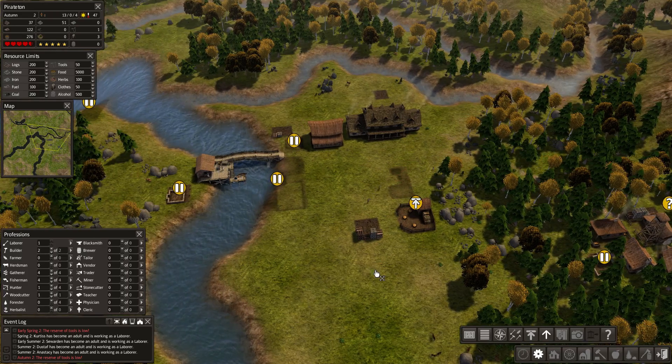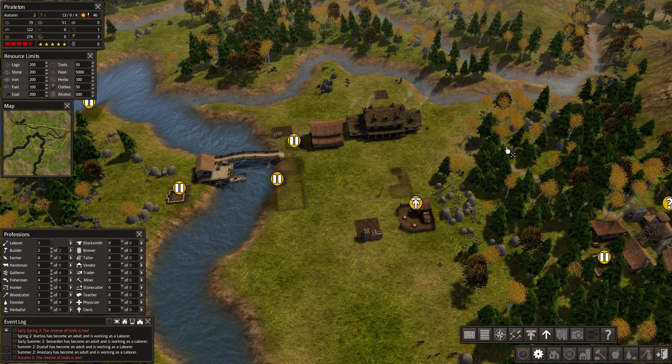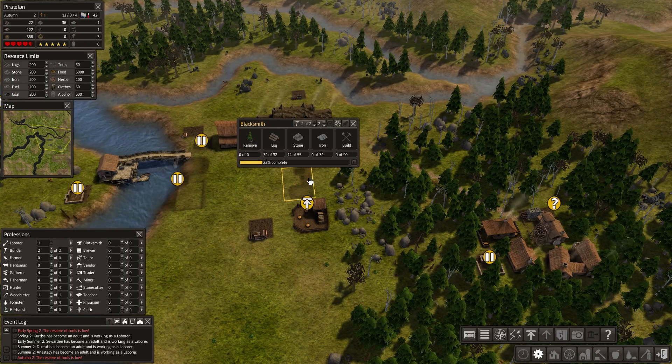It's autumn, so we're getting a little bit more food, which is good. We have plenty of firewood. Our people are happy and relatively healthy. The only issue is our number of jackets for when it starts getting cold, and the tools is a big deal — people do not work very well when they don't have tools. We're low on stone, but we should actually have enough, by very close.